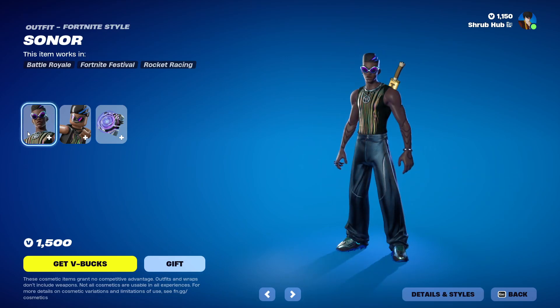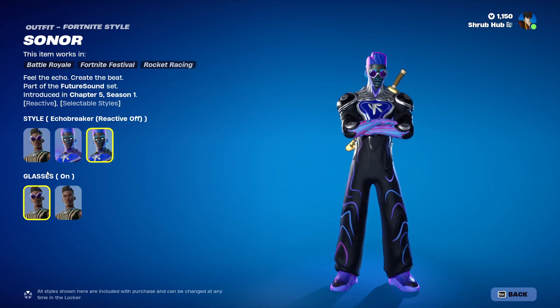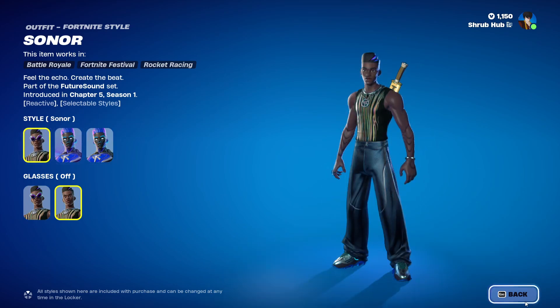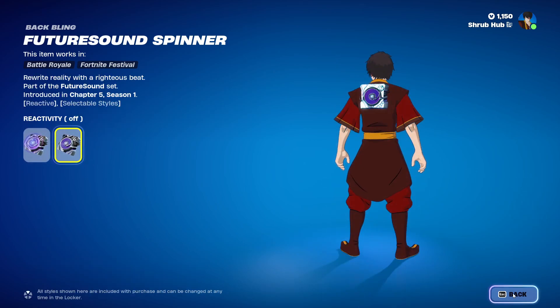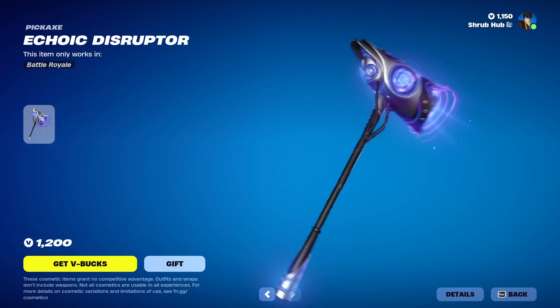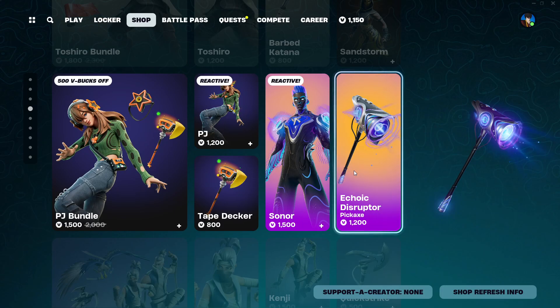Then we have Sonar here from Chapter 5, Scene 1 — he's a very nice skin. He has the Echo Breaker and Echo Breaker reactive off edit styles. You can also take off his glasses for all edit styles too. This is his alternate style. In terms of the Future Sound spinner back bling, there's also a reactivity off edit style. We also have the Echonic Disruptor pickaxe from Chapter 5, Scene 1. His bundle is sadly not here, same with his wrap.